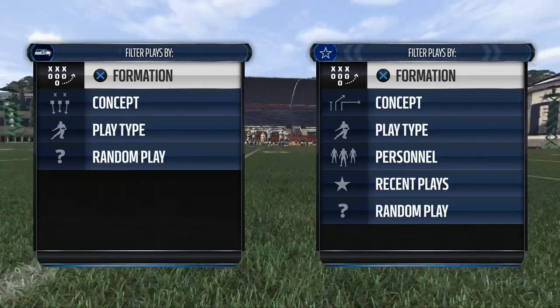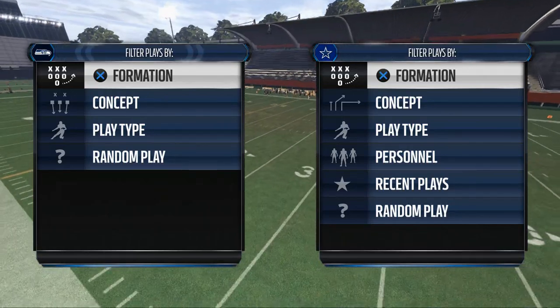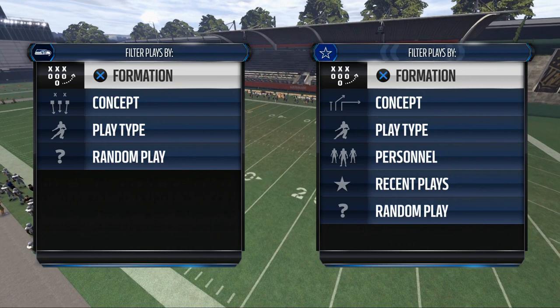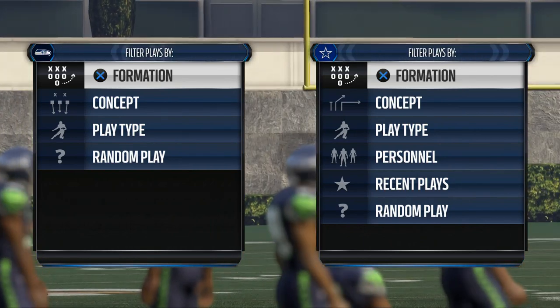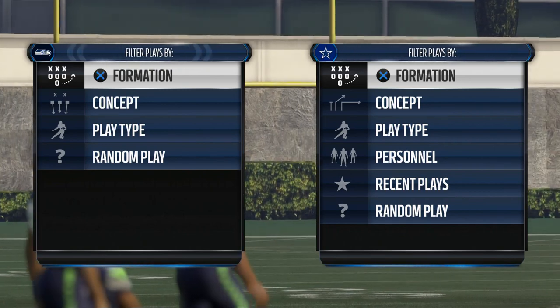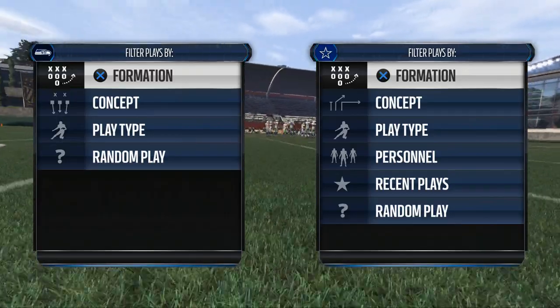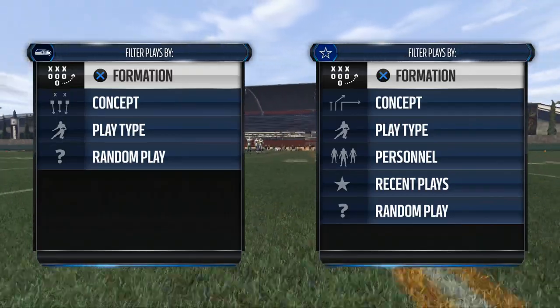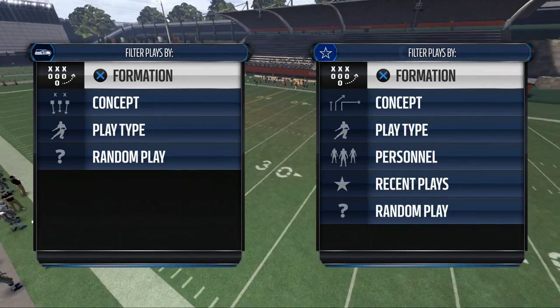In the previous Maddens, in the previous years, we'd use formations like Strong Close, I-Form Twins, or Single Back Ace to get a nice three-headed rushing attack. With the new audible system and the way it functions schematically, we typically like to try to find runs from the shotgun. The reason for that is it's going to allow us to stay consistent with the rest of our passing plays. So let's try to find a nice three-headed rushing attack.